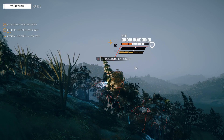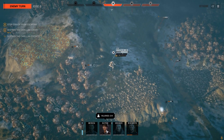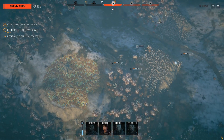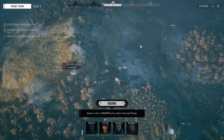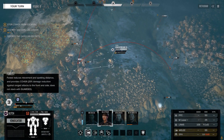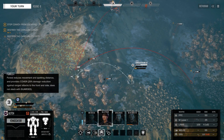I've got structure on the Shadow Hawk, that helps. There's even more coming in - holy fuck, there's yet another mech. It's the Wolverine. I need to hit the Shadow Hawk if possible.